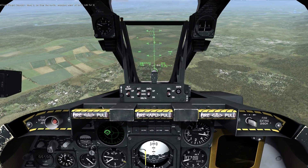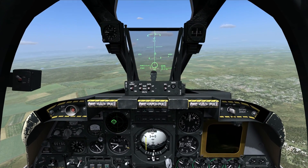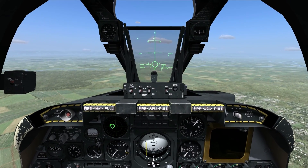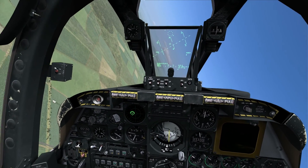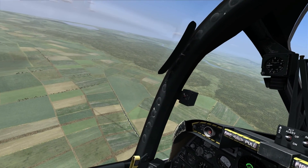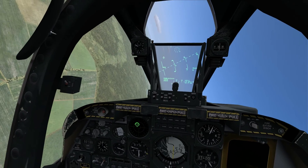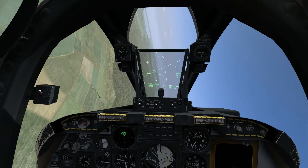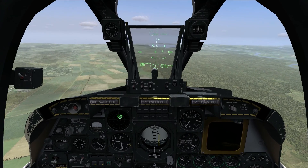With CCRP, once you designate an interrupted target, you no longer need the reticle within the HUD. It gives you a steering cue to follow toward the target. You can fly straight and level, in a dive, or in a climb, and it's going to automatically release at the point calculated by the computer for impact on that target. It's very useful for staying away from the target area and not being confined to a specific run-in attitude or a specific set of tactics.